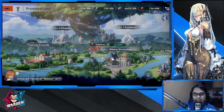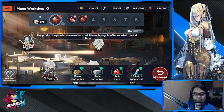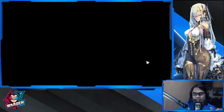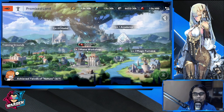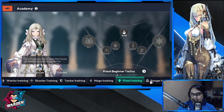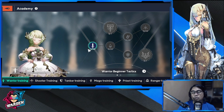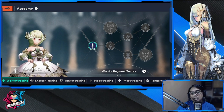The mana workshop lets you order and produce materials, though production is limited so keep an eye on it. The mana furnace is for fabricating equipment. The academy is for class-based customization — there are six classes: warrior, shooter, tanker, mage, priest, and ranger. Specializing depends on which classes you use most. Warrior class tends to be the most common.